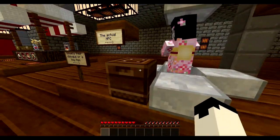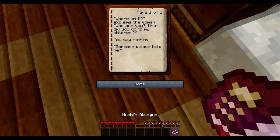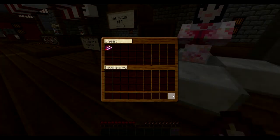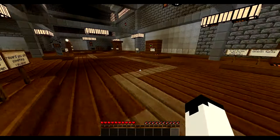There are NPCs — actual NPCs. The dialogue is in here. What does it say? 'Where am I?' Then there's a woman: 'Who are you? What did you do to my children? You say nothing. Someone please help me.' She does traits. Can't do that.